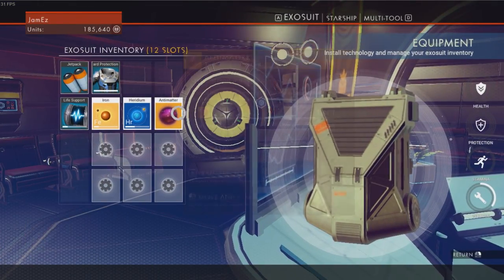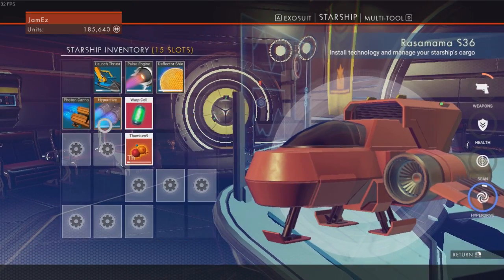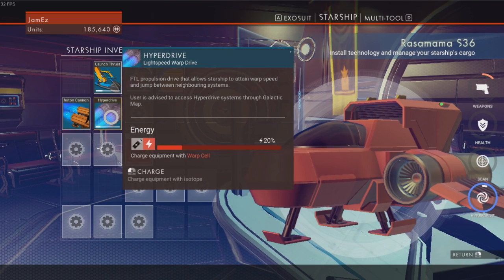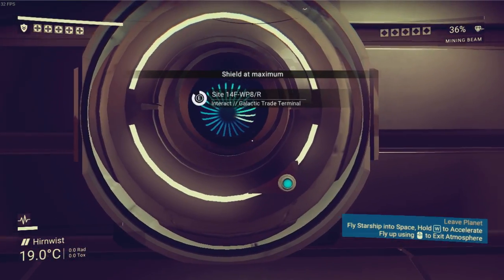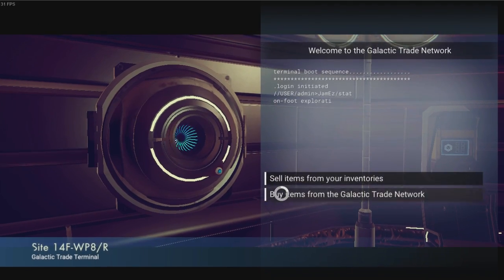Later on in the game we are going to be able to craft antimatter ourselves, but that is a little bit of a pain to do. Let's fuel up our hyperdrive — twenty percent. So you need five of them to fill it up completely. And there we go — we can now travel between this star system and another, which is brilliant, absolutely brilliant.